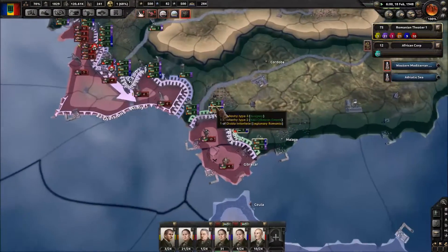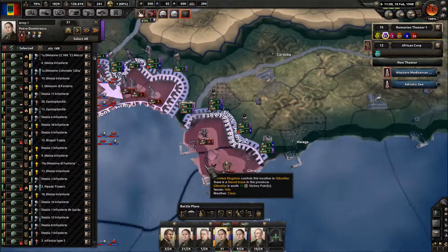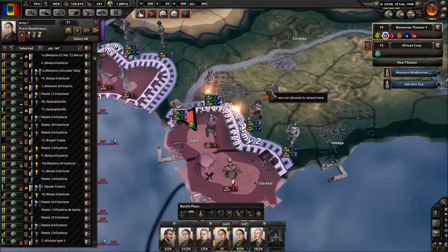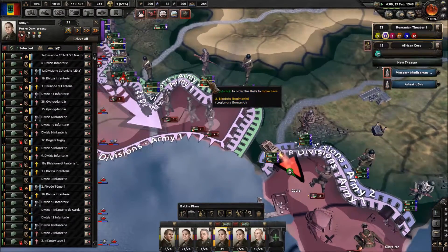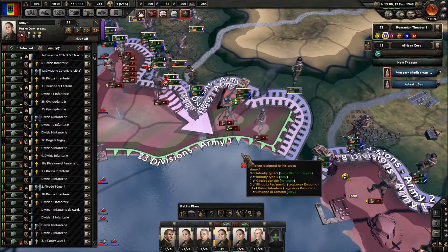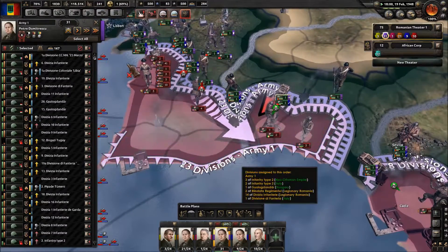Down here we're continuing to push, which is great. We've split their forces. I'm going to take this tank division and tell them to mount an offensive — my other guys will join in and hopefully break through there. I've got another tank division here that I'm going to tell to attack as well.